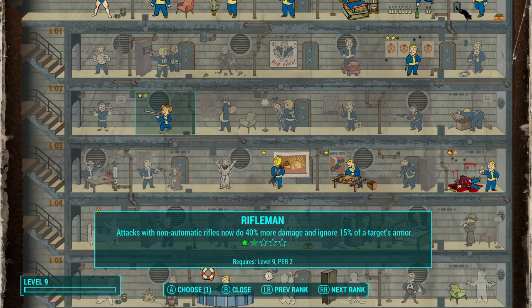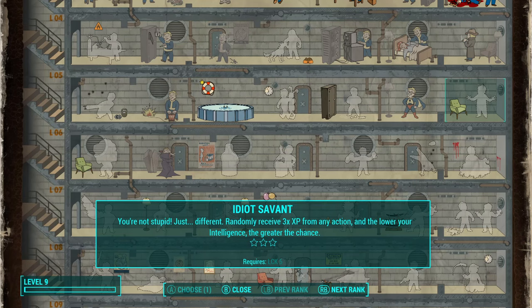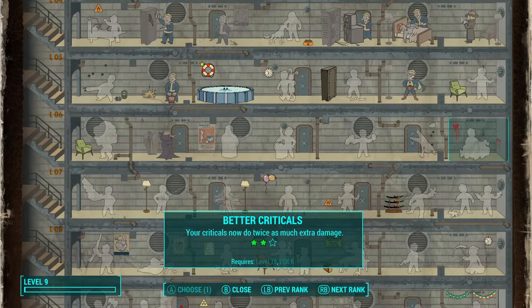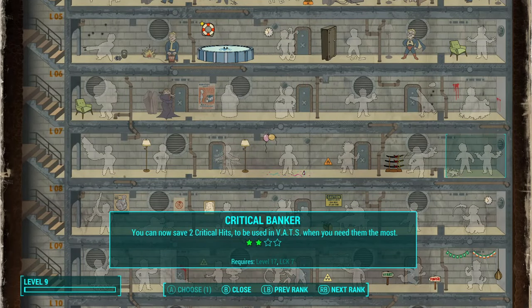I am using rifles — like my sniper and stuff — more and more for first engagements, so it would be useful. The second rank of Rifleman will ignore 15% of the target's armor, which is good. There's also an argument to start boosting up our Luck so we can have access to better criticals, because the second rank of that is already available at rank 15. Same thing with Critical Banker — the second rank of that is already going to be available at level 17.